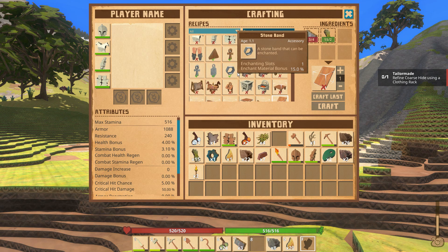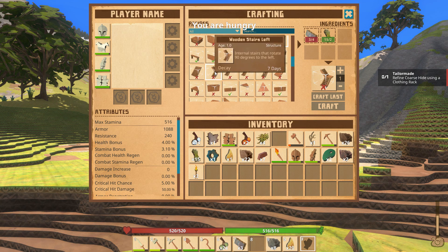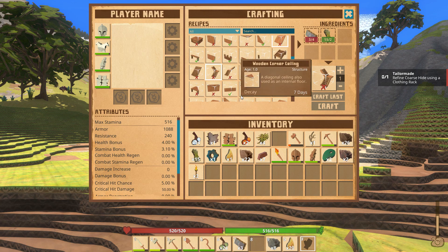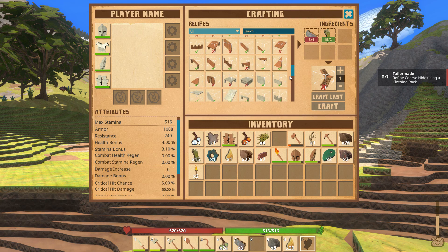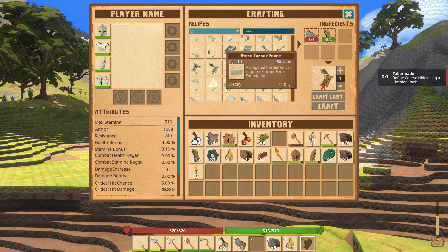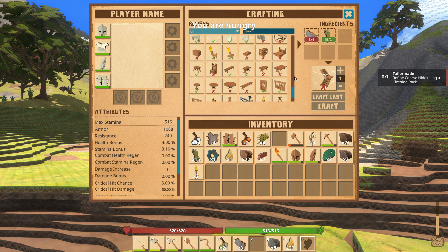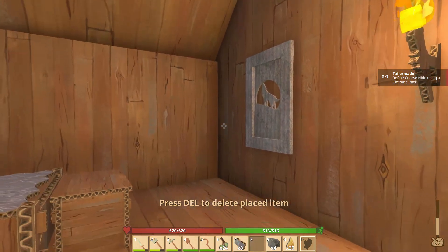This is pretty cool though — you can make different wooden stairs and landings and stuff. We're going to expand on this, though. I may end up moving — this is just a starter base, so I might end up finding somewhere else, maybe off-camera. You can make stone — we're going to make some of this stuff. We're going to make ourselves a castle or something. There's lots of good stuff to make in this game.